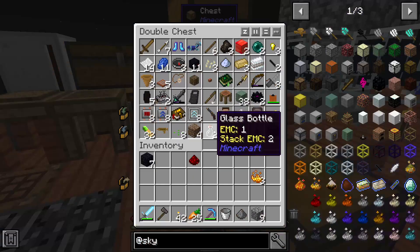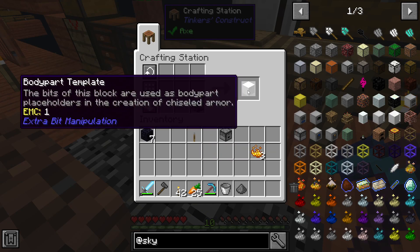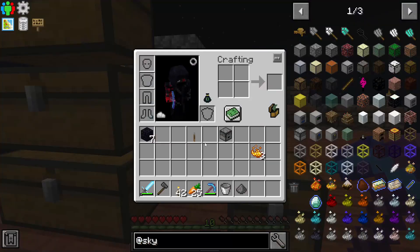All right, if we go like this — dropper, perfect. Like I said dispenser earlier, I meant dropper. Body part template... okay, we might look at that sometime. I'll throw it in there, perfect.